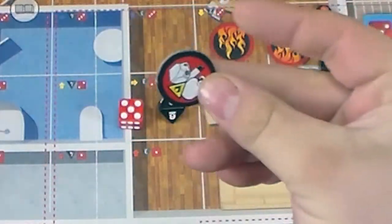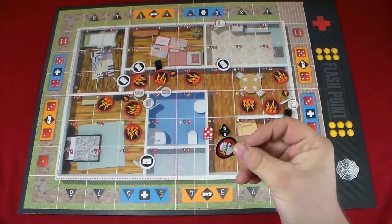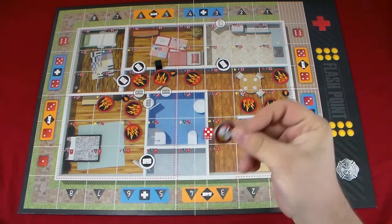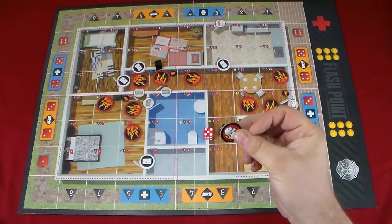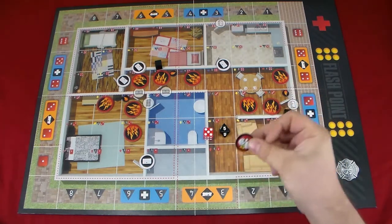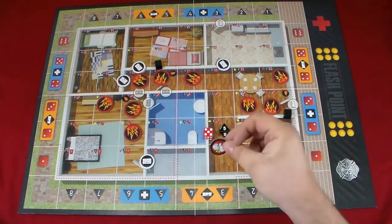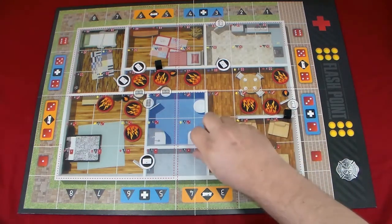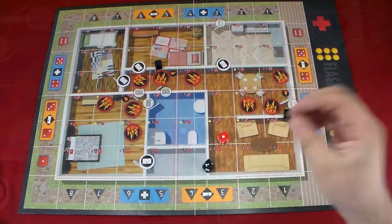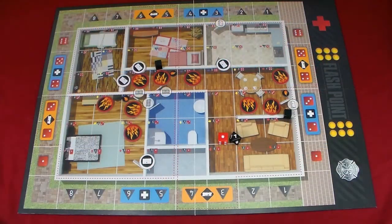Now we take our hazmat tokens and place three of them for the recruit level. Veteran would be four, heroic would be five. Every house has hazardous materials — propane, cleaning supplies, etc. — so it's thematic. Roll both dice and place the hazmats wherever the dice direct. The first one goes on red one, black seven.